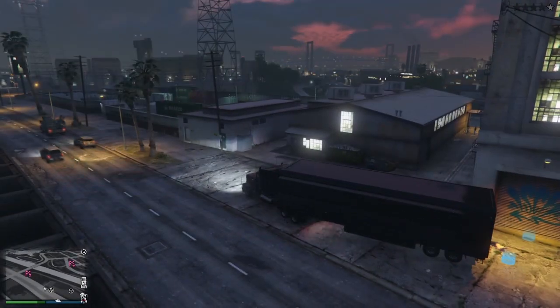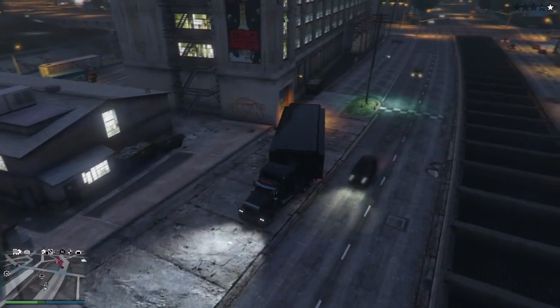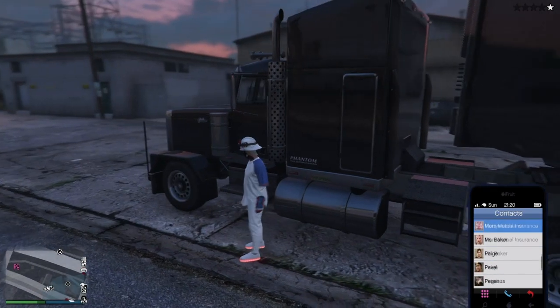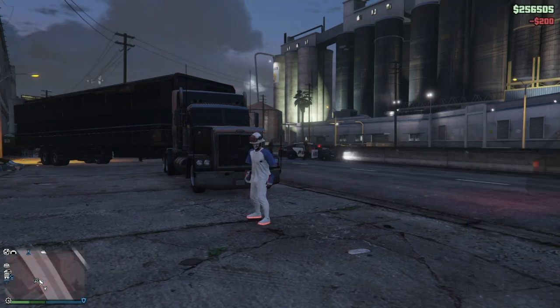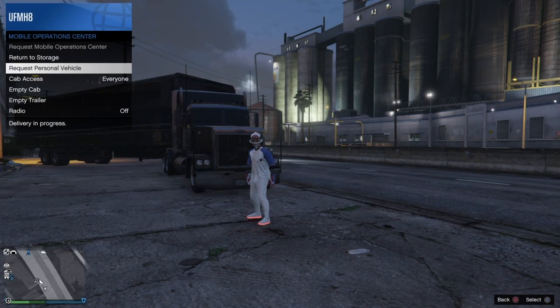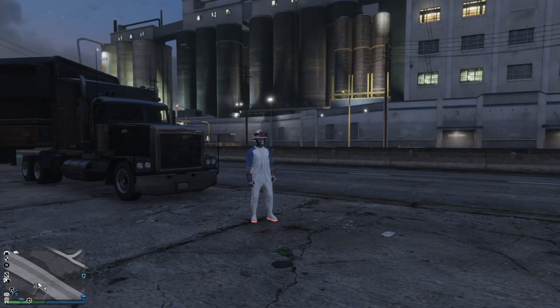You want to bring your MOC to the location where I am and park it close to the blue circle at the roller door. You can see I have two blue circles — one from the MOC and one from the LS car meet. What we're going to be doing is glitching the game into thinking we're outside when we're actually in the LS car meet.